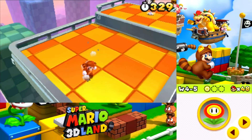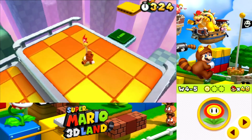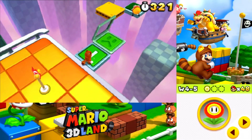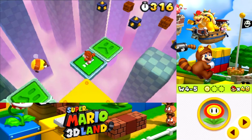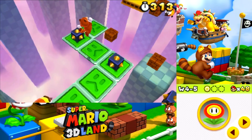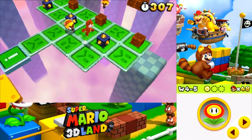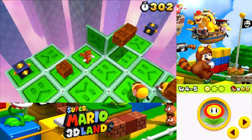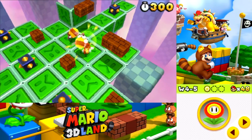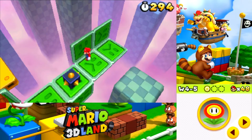Getting the Tanooki Leaf. These Ghost House levels — the old school ones, like Super Mario World, you'd get lost in them pretty easily. That's not a thing anymore, certainly not here. This is not a hard-to-navigate level at all.